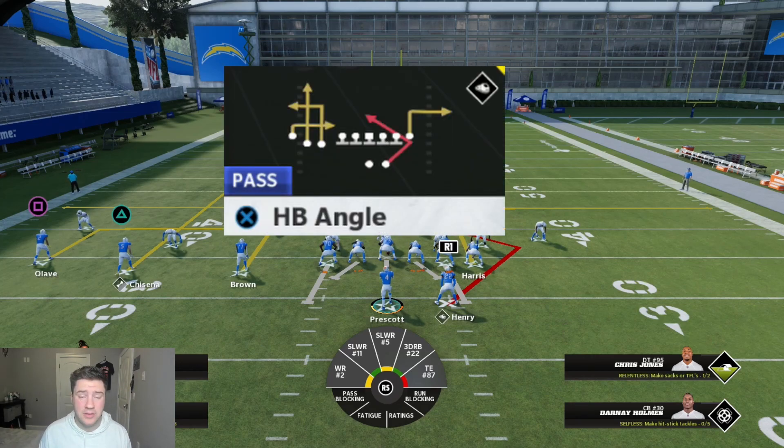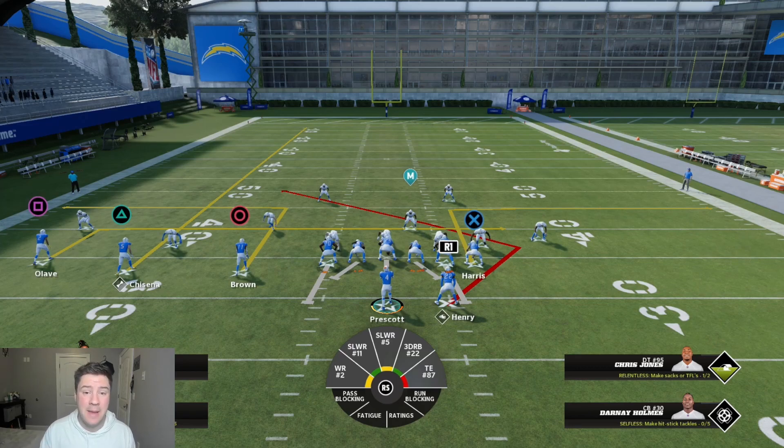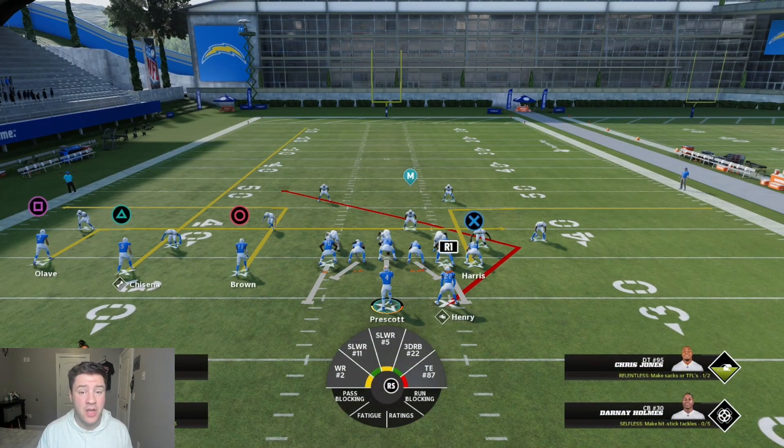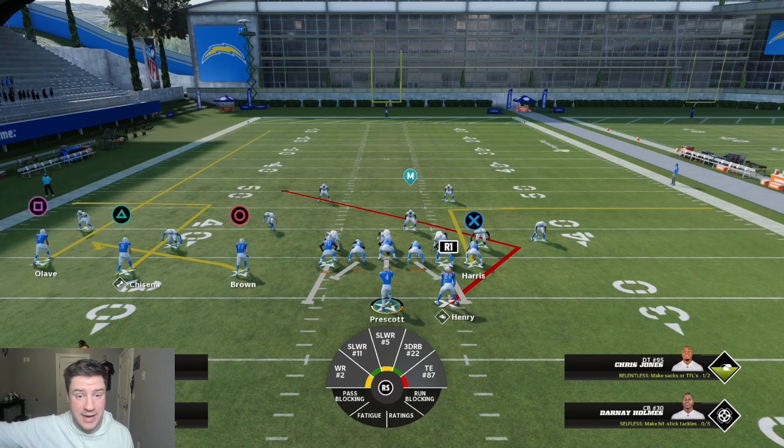The third play is halfback angle, and it's a great complement to Pat Slant because while Pat Slant forces the user to the outside, halfback angle forces them to play inside. So if you're alternating between these two plays to scheme the user out of position, this is a great way to do that. Here's a flood concept where everything shifts to the left — if it's man or soft zone outside coverage, the angle route should be wide open, especially if the user commits to the tight end on the out route. If they don't respect Derrick Henry going over the middle, they deserve to lose.